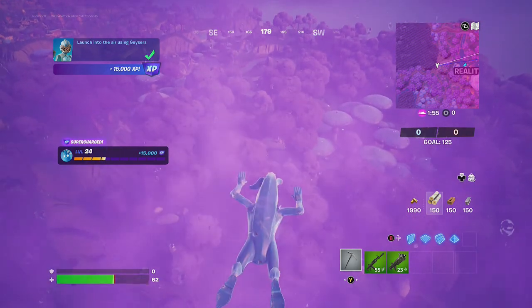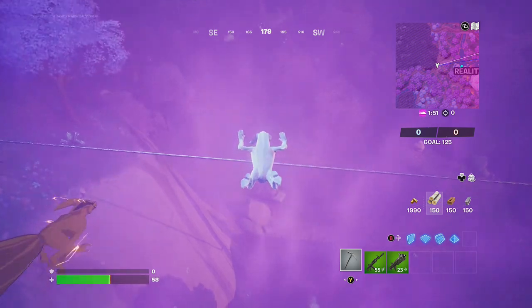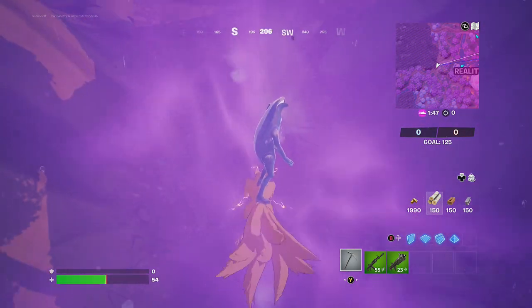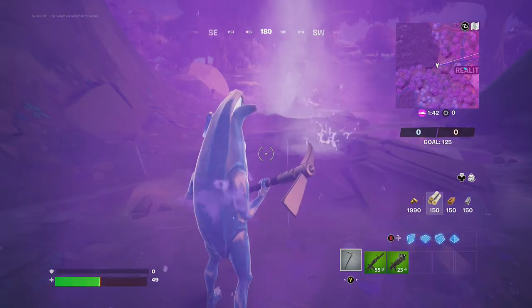Alright friends, that's how you launch into the air using geysers here in Chapter 3. I hope you guys enjoyed this video. If you found it useful, please give it a big thumbs up. We really appreciate your support. Good job, Griffin.